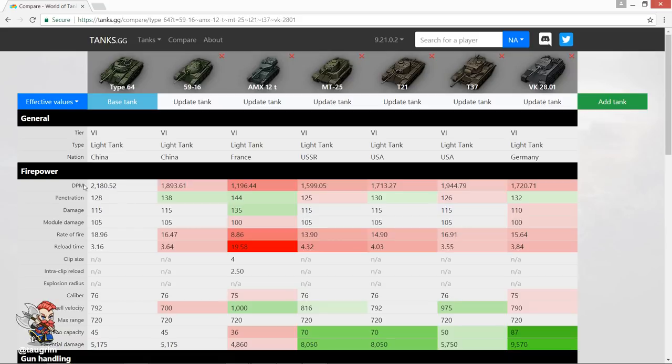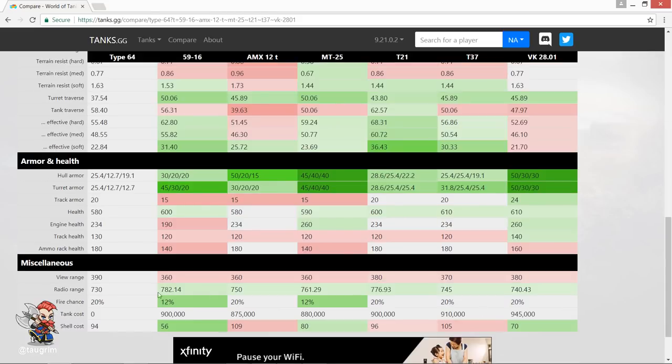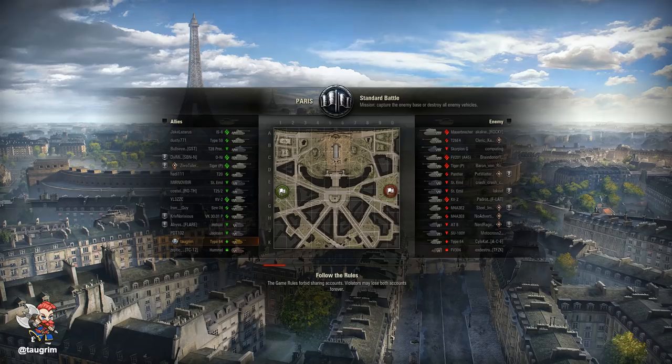It has best-in-tier damage per minute with a reload that approaches 3 seconds, which is just insane. The gun depression is tied for best at minus 10 degrees, which means it's a very comfortable ridge fighter, and it has the top forward speed of over 72 kilometers an hour. What really sets it apart is 390 meters of view range — as good as tier 9 light tanks — letting you reach the 445-meter max view range without running food. It's a big advantage and you can outspot other tier 6 and 7 light tanks.